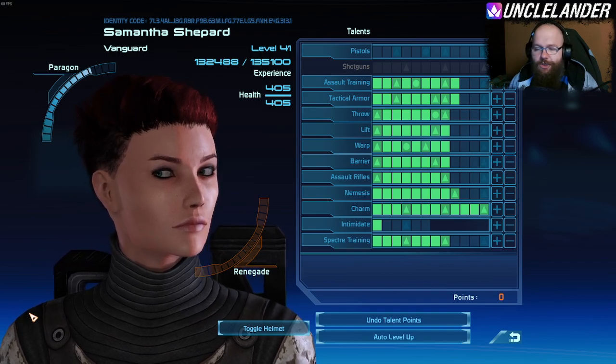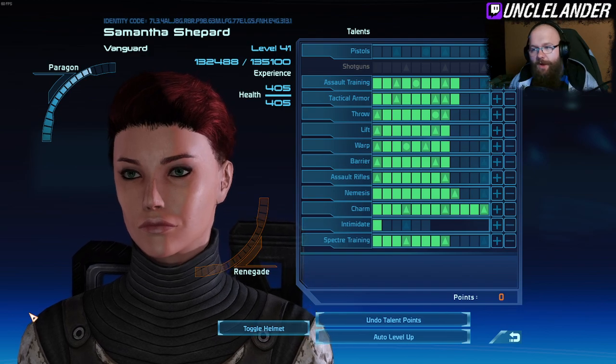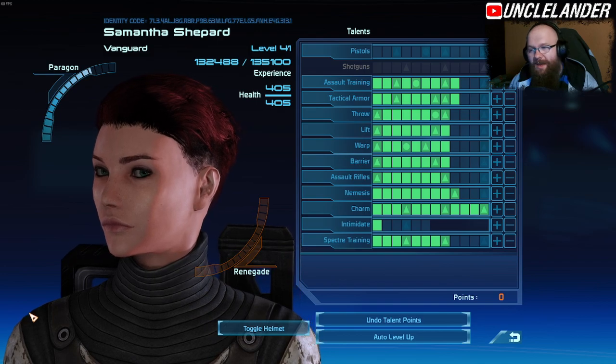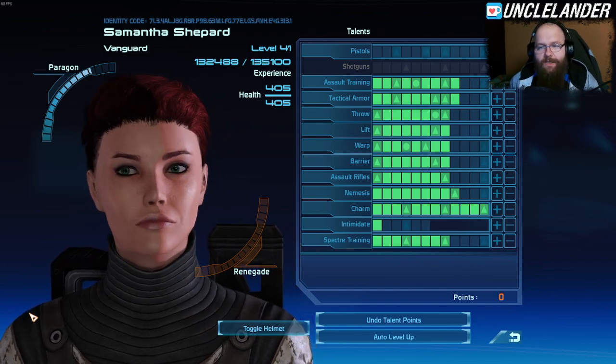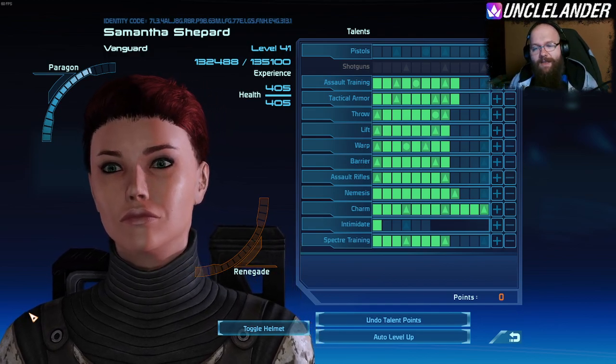On the last episode, we managed to rescue the political hostage from the biotic kidnappers that were suffering from side effects of L2 implants. They basically decided to kidnap somebody so they could send a message, but we managed to convince them that this is not the way.